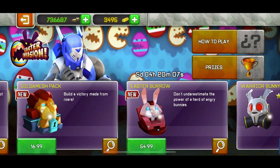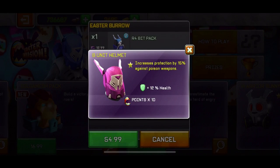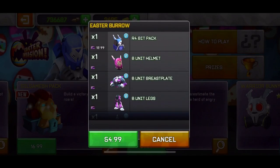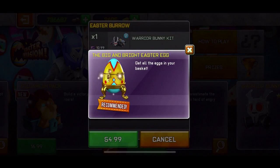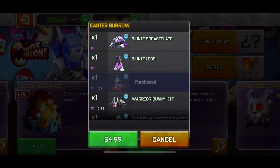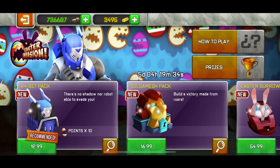Next is the Easter borrow at 55 euros. It gives you the R4 beat pack, 50% increased protection against poison weapons, 15% increased fire rate for single handguns, and includes the warrior bunny kit and Easter bunny set. Basically it's full of useless stuff — even more of a ripoff. Who would buy that for 55 euros? Just no.